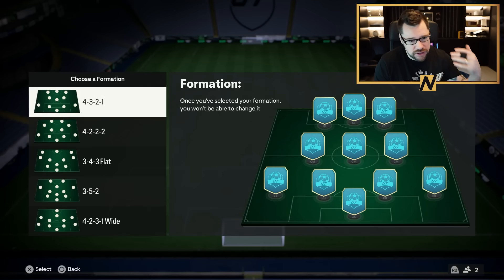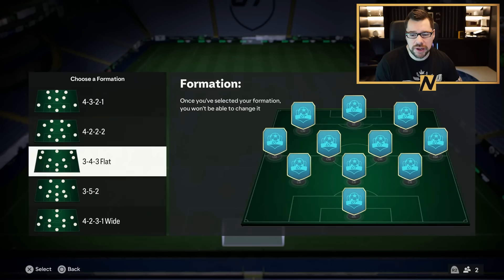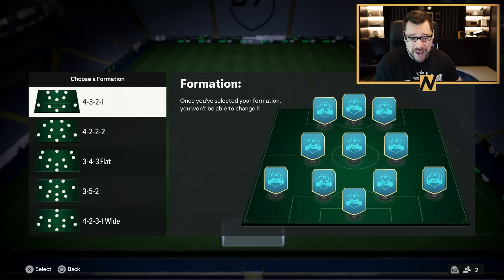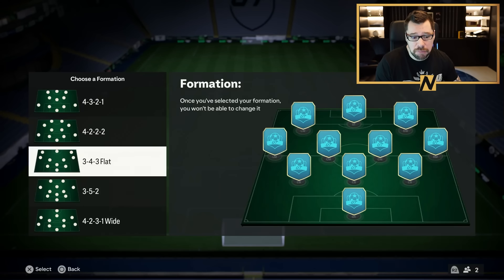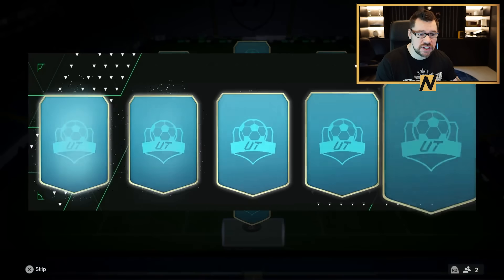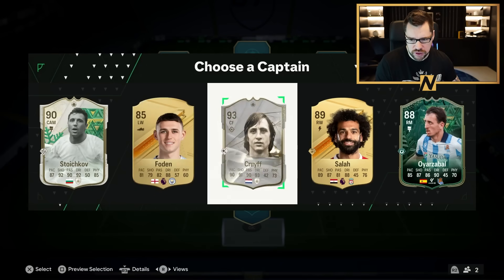EA are obviously putting out so many promos this year that we're getting some really cool cards. And the way FIFA is this year, I like a lot of different formations, which is the first time in a long time. The way FIFA is for drafts this year is you can actually take multiple different formations and still get extremely high-rated drafts, whereas in previous years there was always that one go-to formation if you wanted the best highest rated draft.